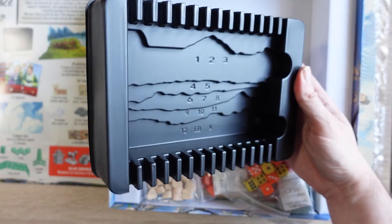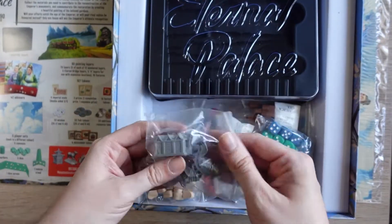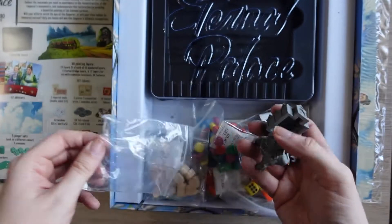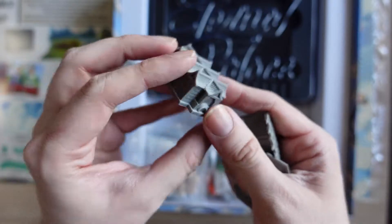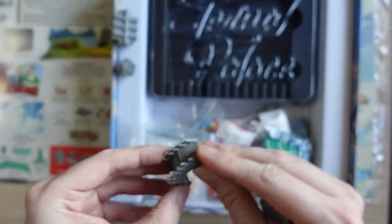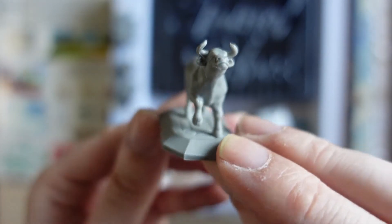Look at that — it has compartments numbered 1 through 12, EB and X. And then these are our deluxe monuments. We have a little pagoda, a building, a bridge — they're very detailed miniatures, I must say — and a wall. Lovely.